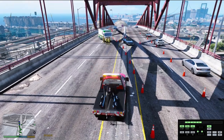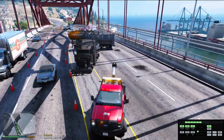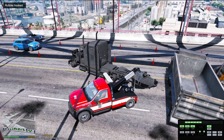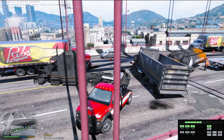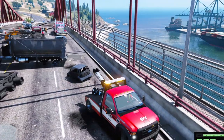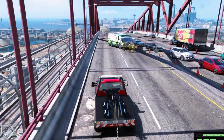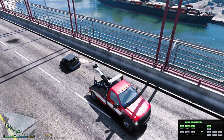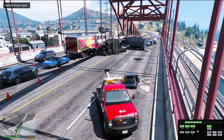First thing I'm going to do is try to move this little panto out of the way. I'll attach a winch to it and try to just drag it out of here. We flipped it over and got it moved, but unfortunately I didn't put down enough cones, so every once in a while a car gets through. I'm going to try to leave traffic on for this episode if it cooperates.